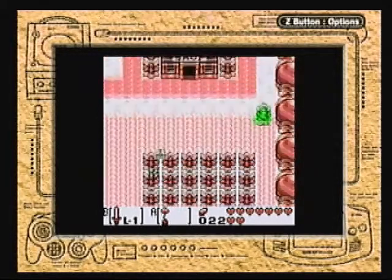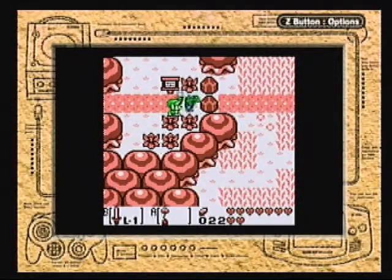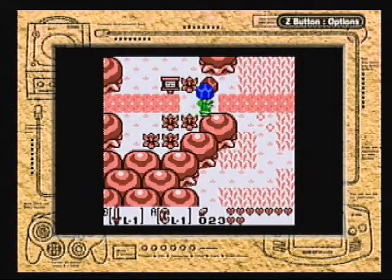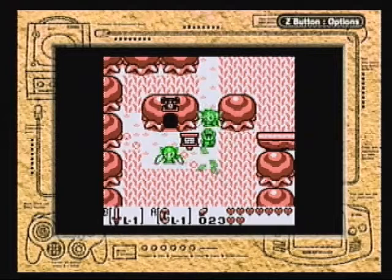So yeah, let's go on to the sixth dungeon then, which I believe is this way. It's not exactly super clear where it is. Actually, before I go there, because I have the hookshot now, I can do the little puzzle thing that's down here.